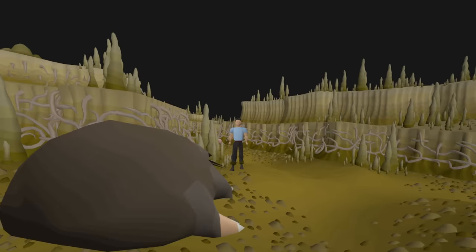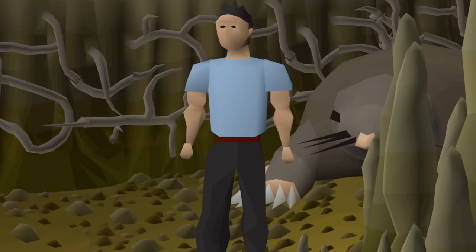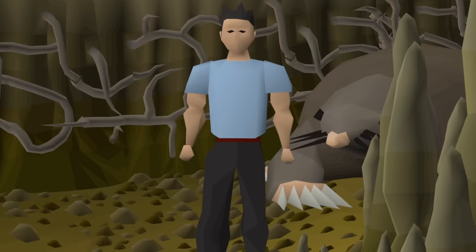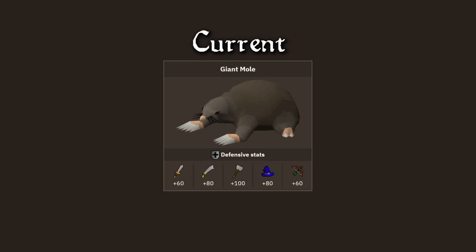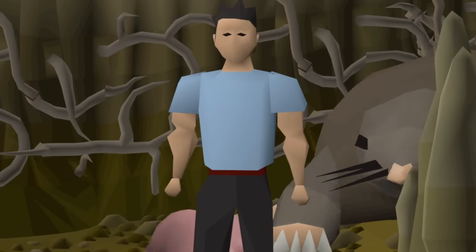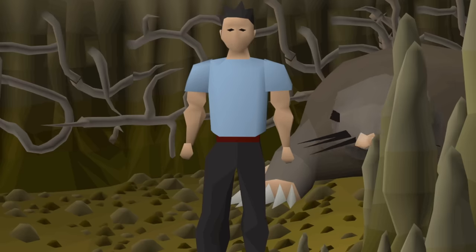We saved the thickest — and in my opinion the cutest — example for last: the giant mole. One of the simplest bosses the game has to offer, but a widely popular one and a great source of bruise secondaries for all the ironmen and ironwomen out there. This earth-loving ball of fur would surely hate to be smacked with a surge of water, so it'll be given a 50% weakness to water spells. This is a good example of what may come, because it doesn't exaggerate any existing weaknesses, but it does open up more avenues for new boss farming methods.